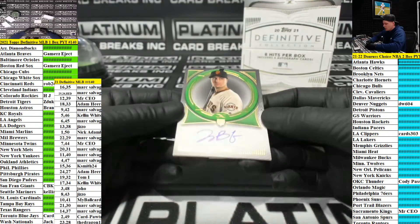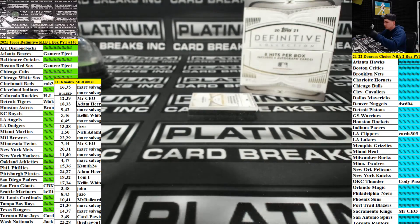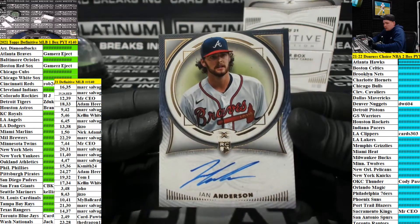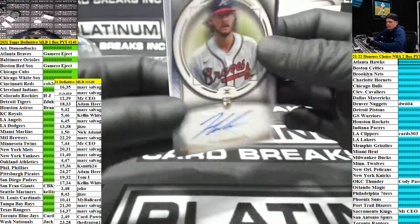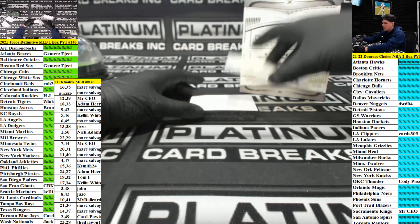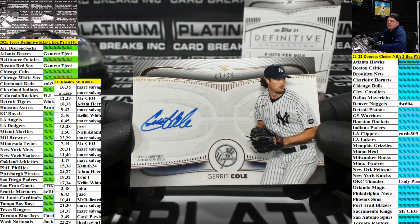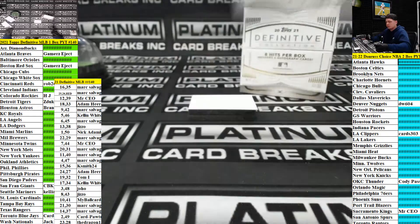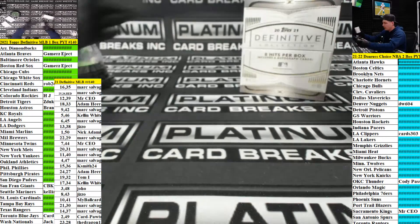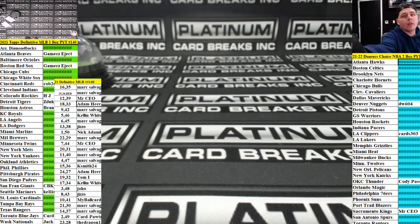Next up going out to the Giants team spot — Joey Bart, that's going to be two on the print out of 25. Next up going out to eject again — Ian Anderson going out to the Braves, auto 30 out of 50, going out to a number spot. 7 out of 25, Garrett Cole — 7 spot is Mr. CEO. All right boys, that is going to do it for Definitive 140, that is done! I don't know if we get more fellas. That's a wrap on that, appreciate the feel guys!